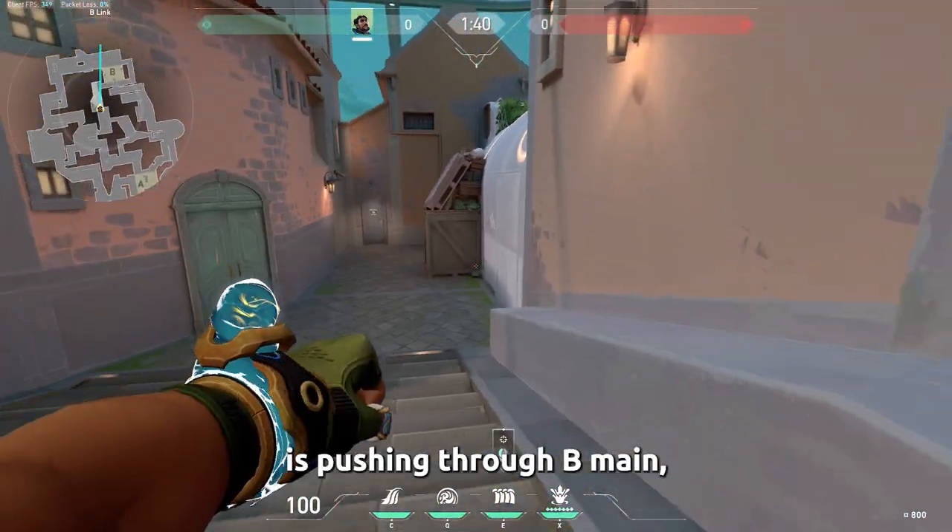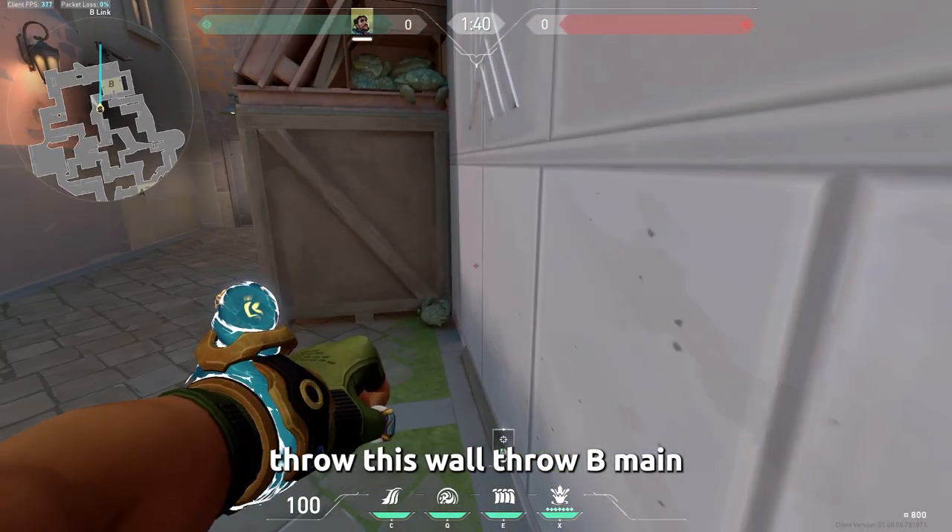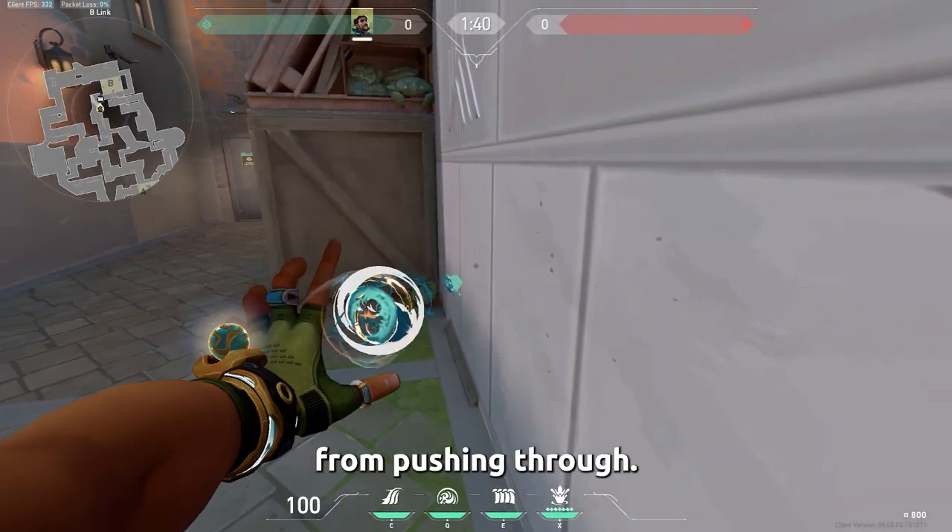When the enemy is pushing through B main and you are in B link, throw this wall through B main to stop them from pushing through.